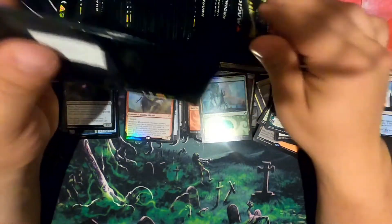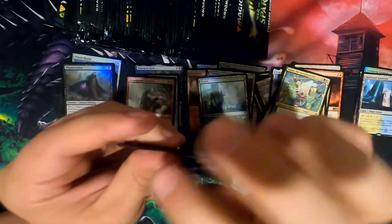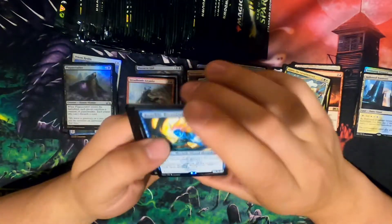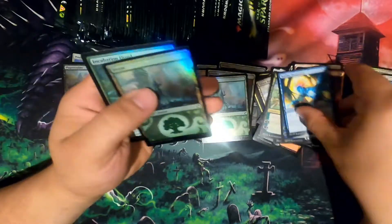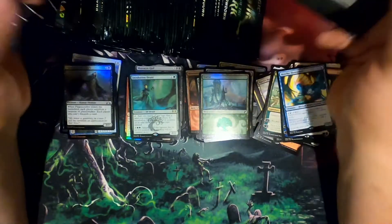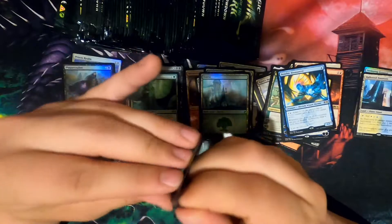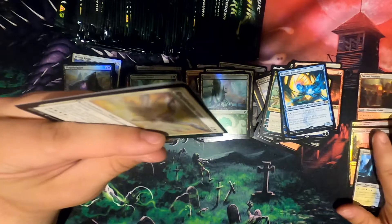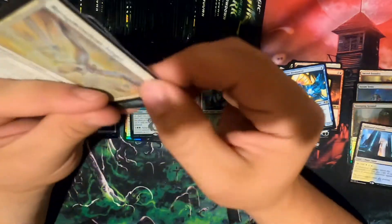Dreadhorde Arcanist. I'm pretty sure Gilded Lotus might be worth less on them. Maybe — I don't know. Another Jace. Probably going to be seeing — oh, no foil rare. We're having a little streak of foil rares, can't complain. Oh no, that was the Clifftop Retreat — it wasn't another Sacred Foundry. Splendid Angel is actually worth a little bit.